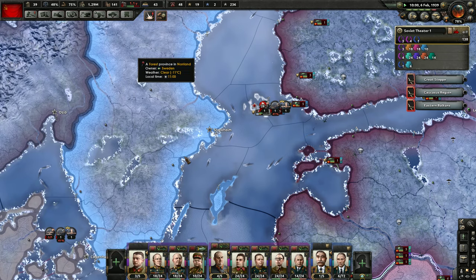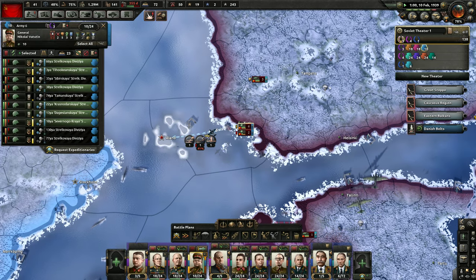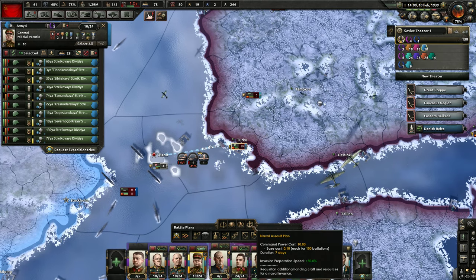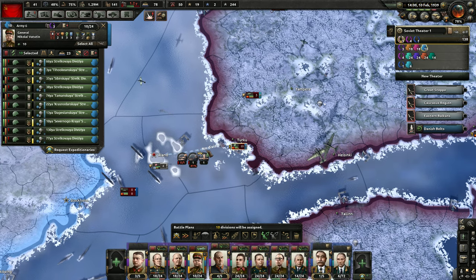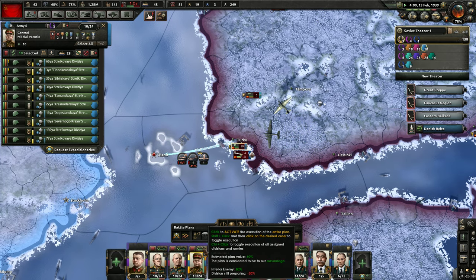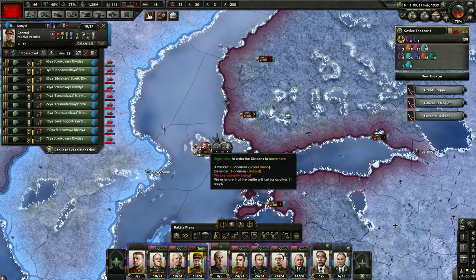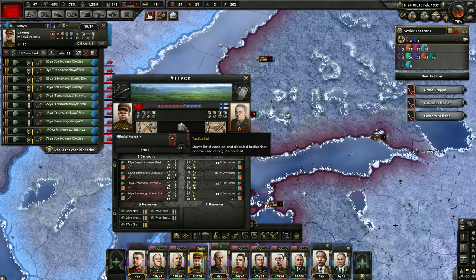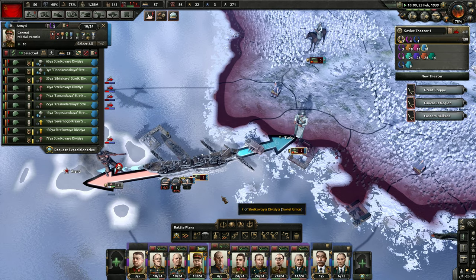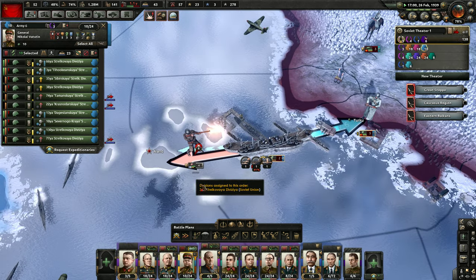I'm going to have to send some troops back east to deal with these Japanese threats. Invasion preparation speed plus 50% — we're not going to waste command power on that. I thought for sure we'd be able to break them down now. I think they are starting to lose some of their equipment though, so we'll see.